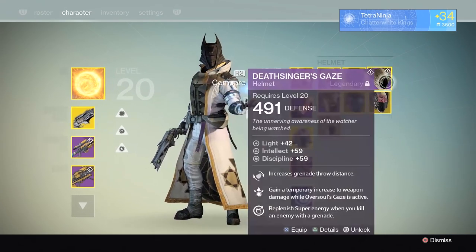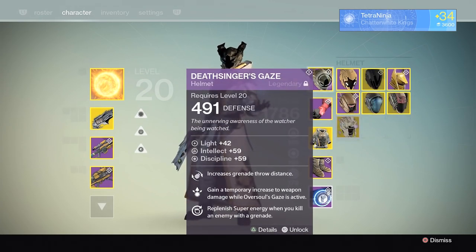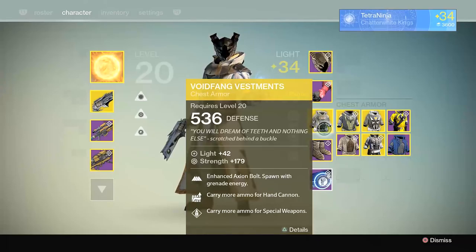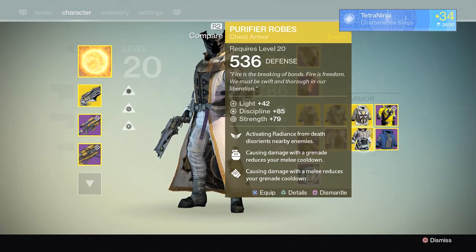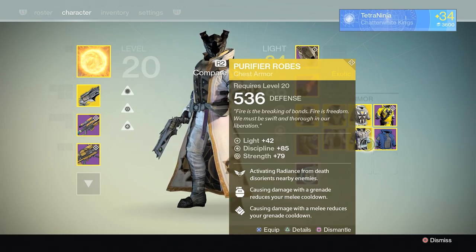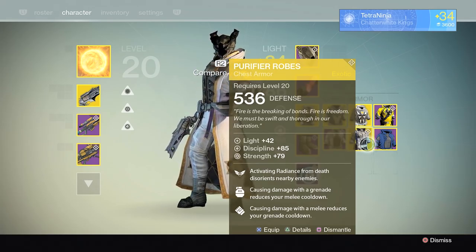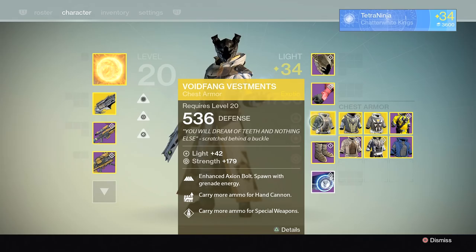I use Void Fang Vestments for either Warlock subclass. I know Purifier Robes are great and can blind people when you come out of Radiance in the Sunsinger class, but in general I try not to Radiance while enemies are nearby. When you Radiance, there's a moment of vulnerability where you can't do anything, and people can either shotgun you or shoot you from a distance. So I suggest sticking with Void Fang Vestments — having a grenade most of the game is extremely handy.